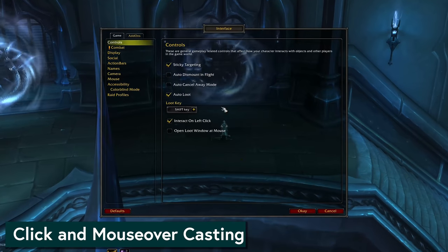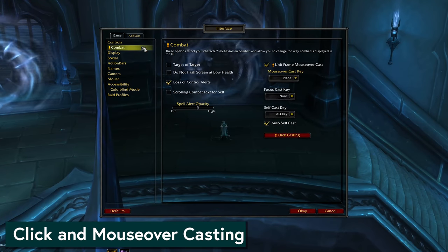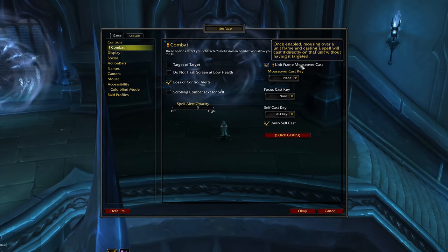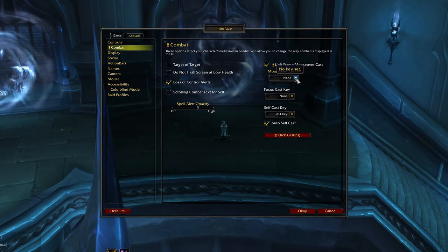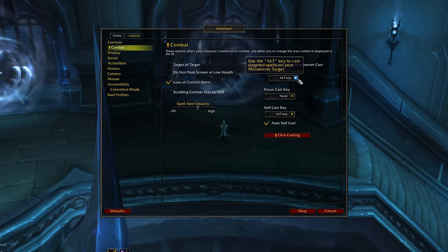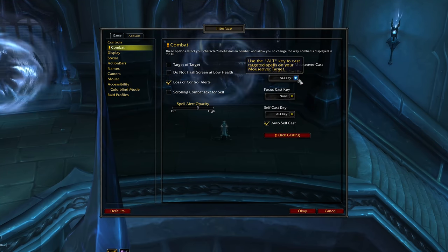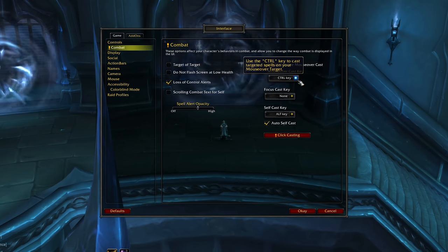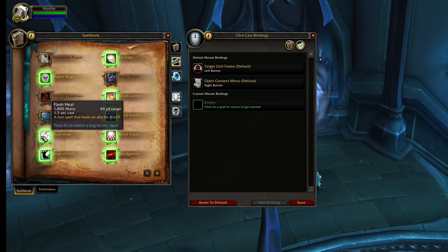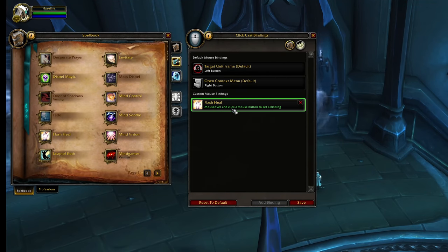Next, something a little more mechanical: 9.2 is bringing built-in options for both Click Casting and Mouse Overcasting. These are very nice for healing in particular. Mouse Overcasting is just a toggle in Interface under Combat Options, while the Click Casting menu can be found there or in Keybinds. The Mouse Overcasting toggle applies to all of your spells — you click it on and all of your buttons will function as Mouse Overcast, so you can mouse over your raid frames, press the key, with no need to retarget people to heal them. The Click Casting menu allows you to bind a spell to a mouse click, though that will unbind your mouse click to target. This lets you do the kind of thing that VuhDo and Healbot have been letting healers do forever, but in the game without addons.